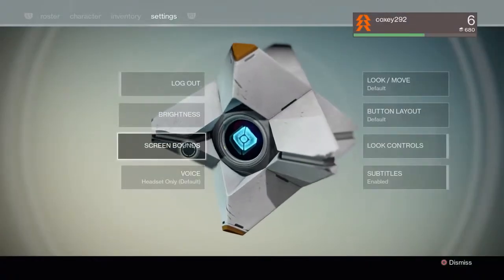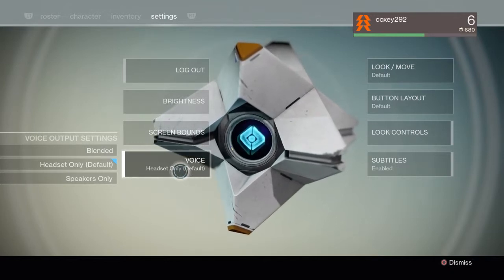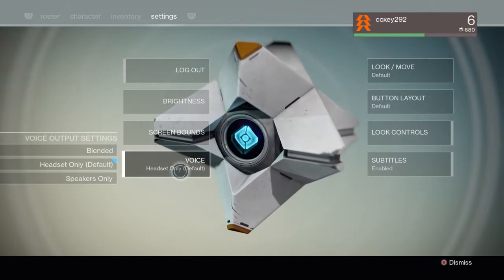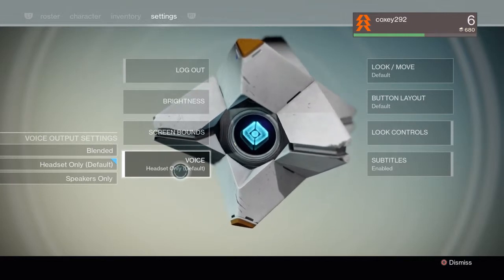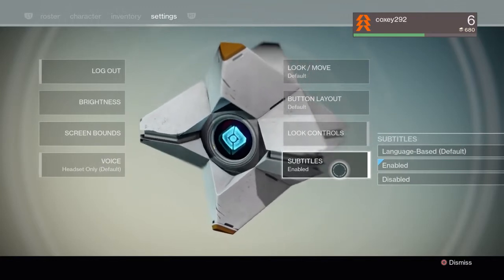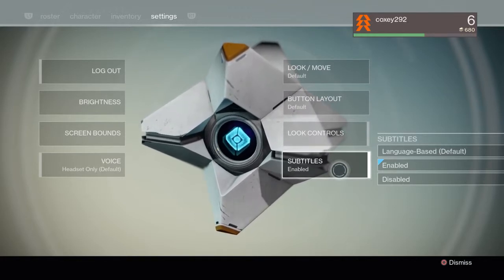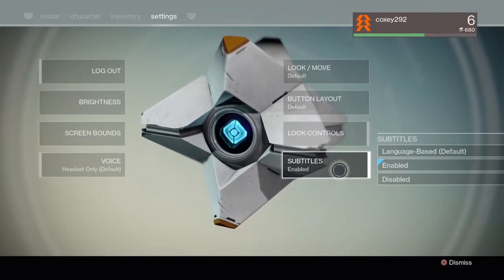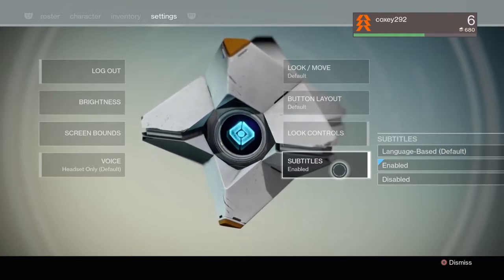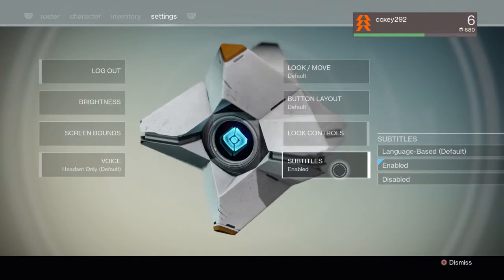Voice options — you can either do speakers only, headset only, or both. That is for voice chat, not voiceovers. I went ahead and turned subtitles on because there were a few times where I couldn't really tell what they were saying. It only does this for cut scenes and important plot points — it's not going to give you voices of enemies running around.